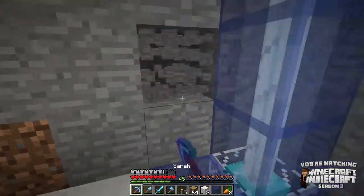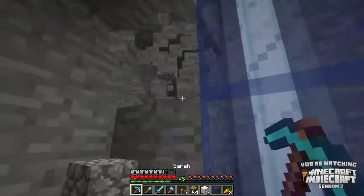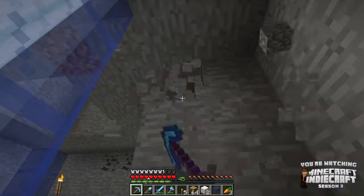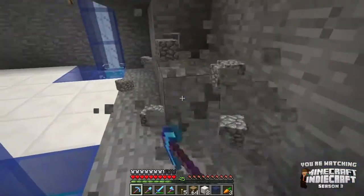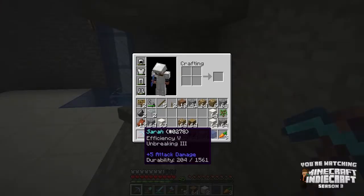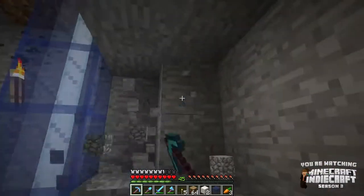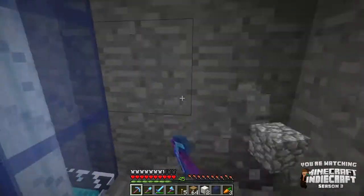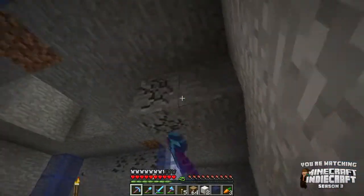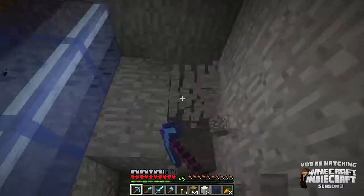We're just going to be making the bottom room today — that's all I want to do. I also want to get Sarah, my pickaxe, repaired before I force her to break out a lot more. I do not want to accidentally break this pickaxe — it's a very lucky Efficiency 5 Unbreaking 3 pickaxe which has been amazing for me. I want to get her repaired as soon as possible. I'm going to put anvils in every corner of this room. I think this room will look pretty darn sweet once we're done, but it might take quite a while.